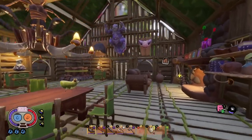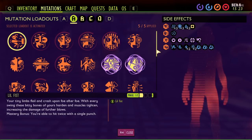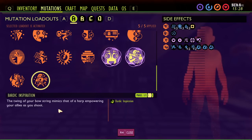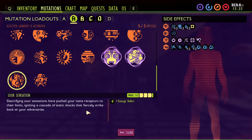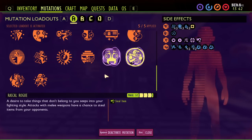There are four mutation loadouts available now, and five new mutations were added. Bardic Inspiration is unlocked by killing the wasp queen — it buffs allies as you shoot, best for co-op. Sour Sensation gives damage reflect similar to thorns, unlocked by eating sour candy: one piece for level one, four or five for level two, nine or ten for level three.